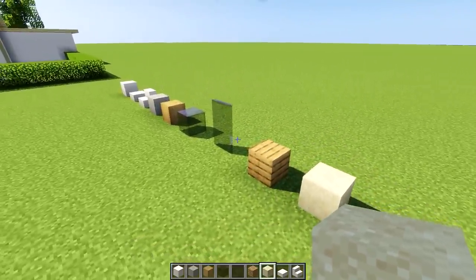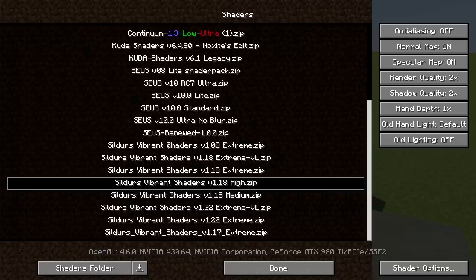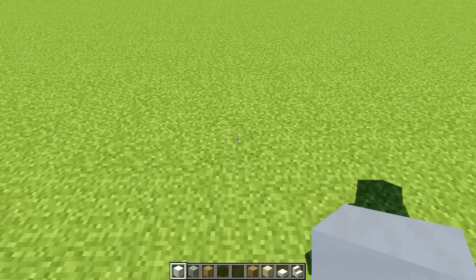We're going to be building this on the default resource pack and the shaders I'm currently using are called Sildur's Vibrant Shaders version 1.18 High. Ladies and gentlemen, let's get to it — three, two, one!